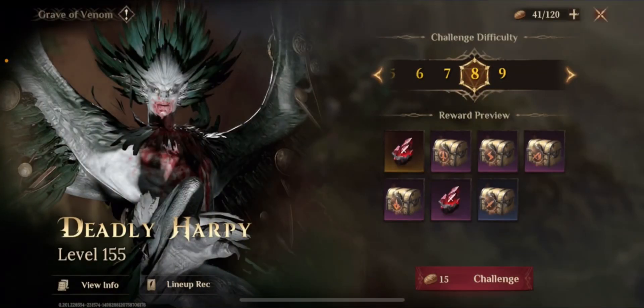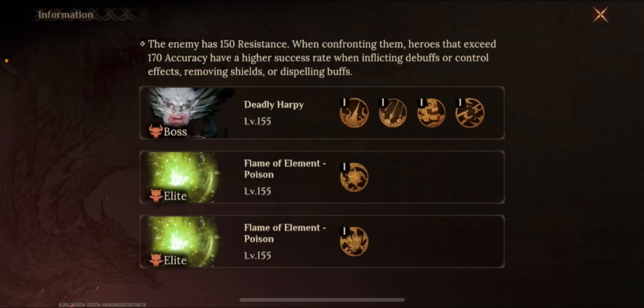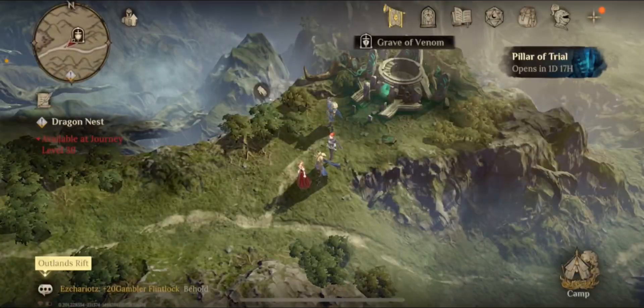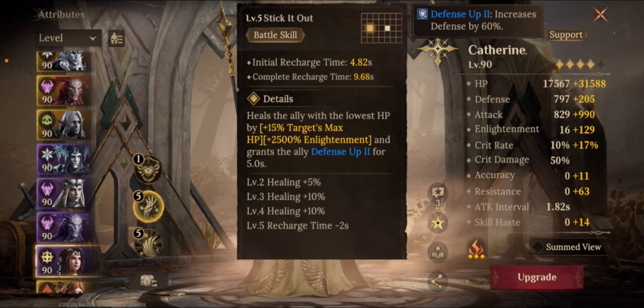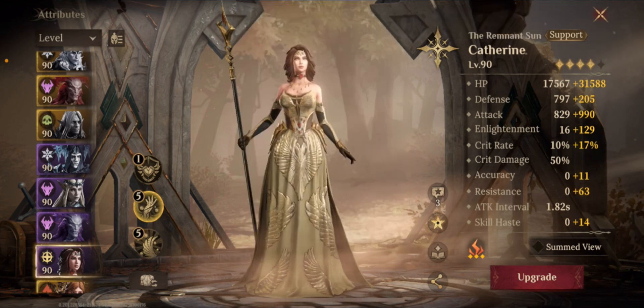In this dungeon, the boss only does two skills: an AoE attack and a single target attack. The single target attack is the most devastating move — it does so much more damage. If you're able to get that cut in half, you only really have to worry about the AoE attack. With the positioning I'm using, your tank will be taking that AoE hit by himself and also a weakened version of the boss's ultimate. So all of your healers — the whole team — are supporting your tank. They're all healing him. Single target skills from your support units will all go towards healing your tank.